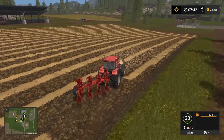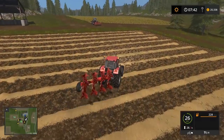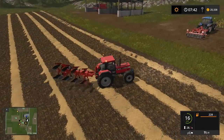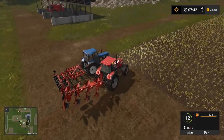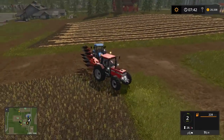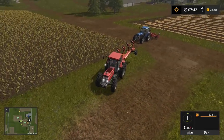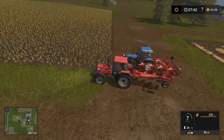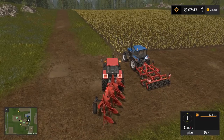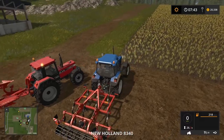Now, I haven't done anything else to these fields yet — we're going to plow first; you always plow first. If you don't want to collect the straw you can plow it under. There's probably about two thousand dollars of straw on that field. We don't own anything right now that can collect it, but it might be worth buying something down the road — you can use it to feed your cows.